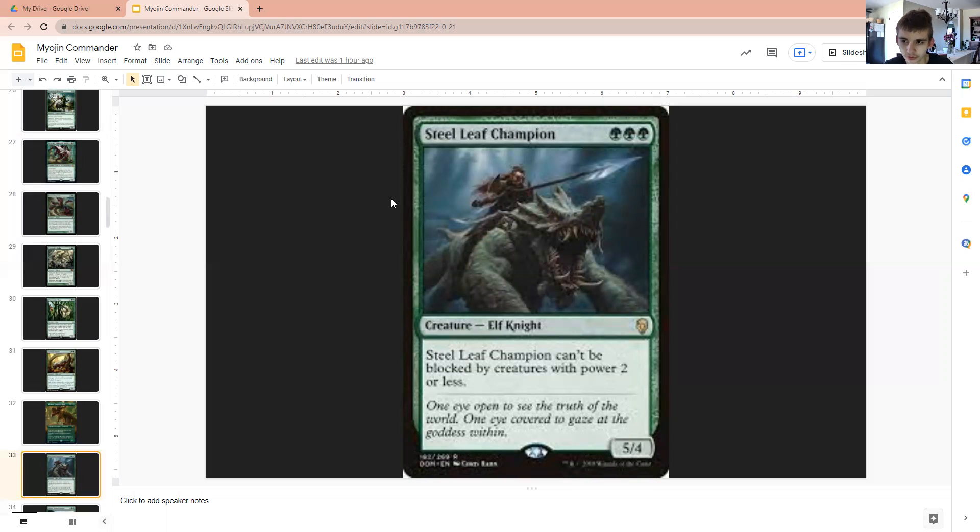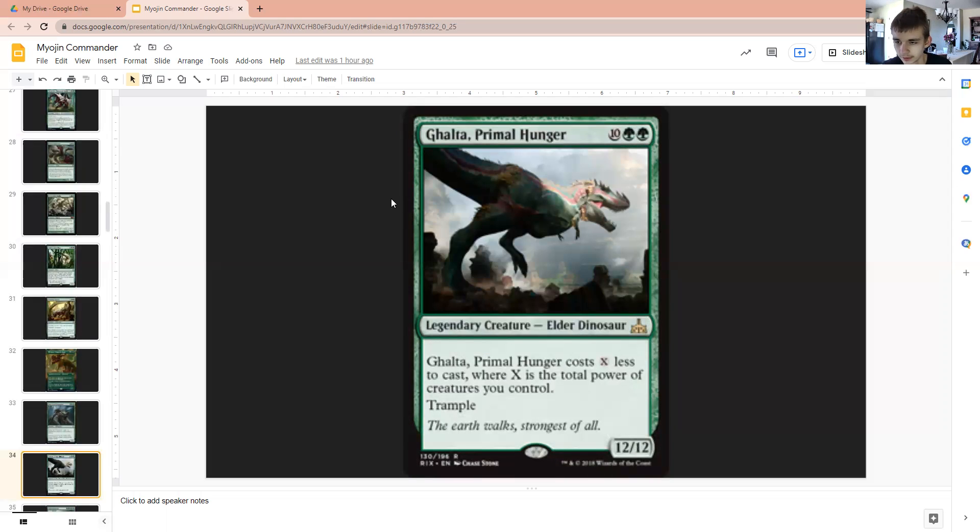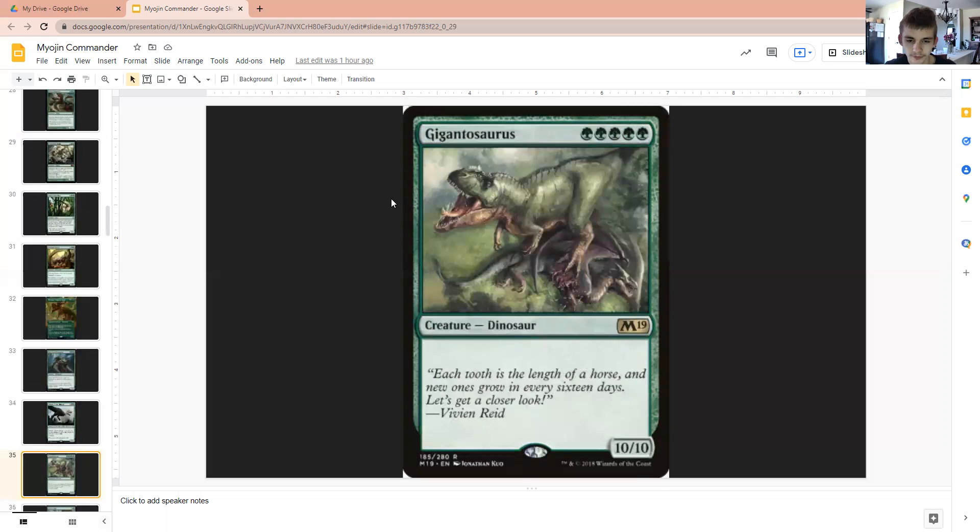Steely's Champion is a great turn-three play — three mana for a 5-4 that can't be blocked by creatures with power two or less. Give this thing those eight counters and suddenly it's pretty hard to block because chump blockers aren't an answer, as most chump blockers are creatures with power two or less, unless you're a wall. Galta, Primal Hunger — another cheap creature that stays cheap throughout the game as it progresses. Trample 12-12, nothing else to say. Give it the eight counters and suddenly you've got a 20-20. If there's just a white player at the table, well, you know what that's going to do to half their life total, essentially.